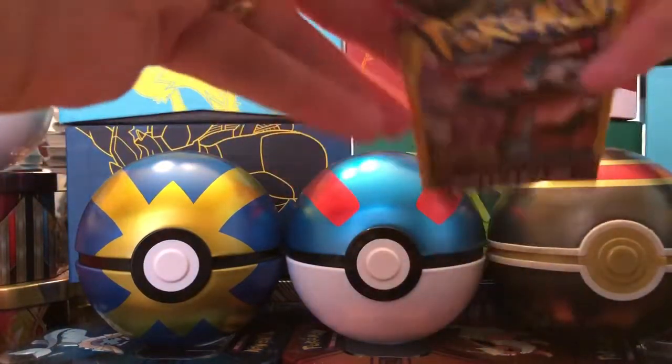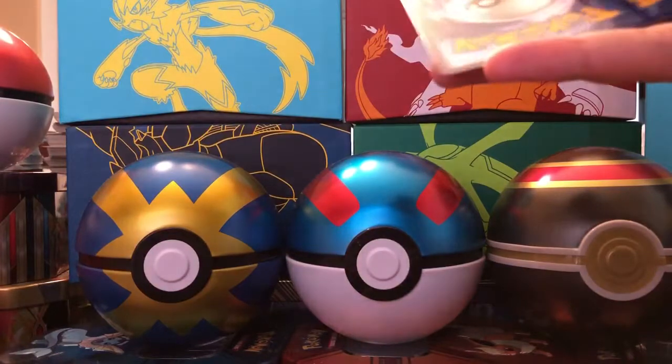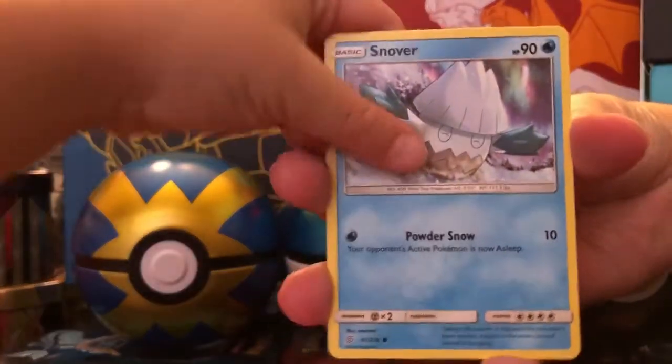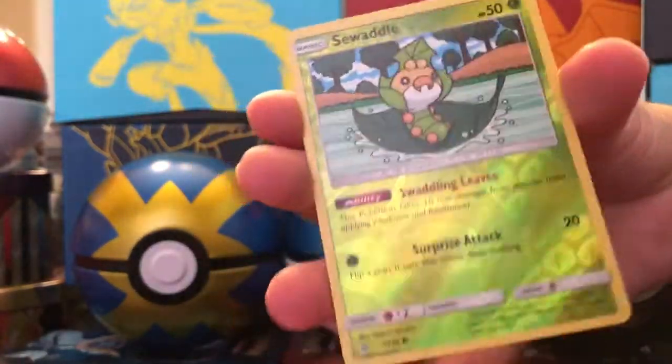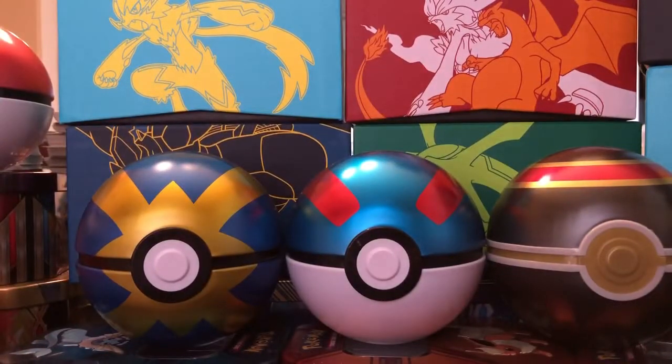Two packs remaining in today's opening — we need an Ultra Rare, Little C! Pack nine: Snover, Pokemon Research Lab, and a Reverse Holo Seel. At least we got another Reverse Holo.